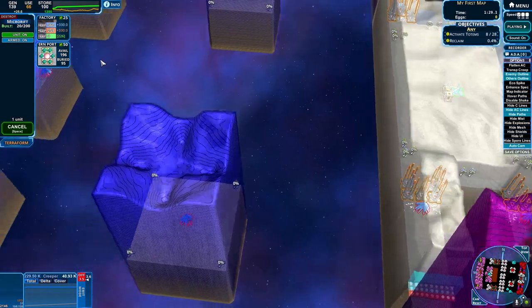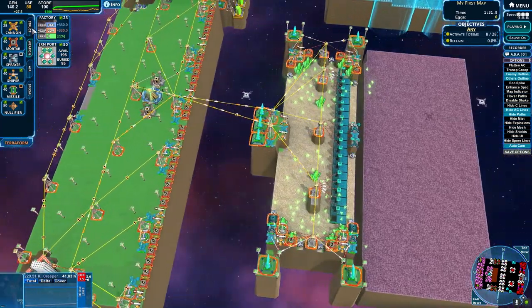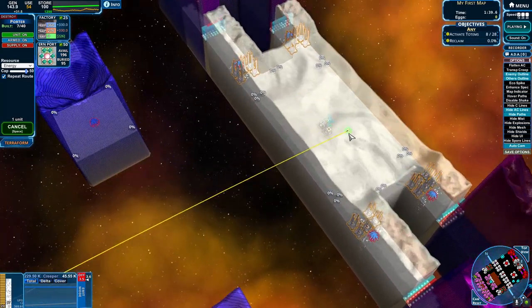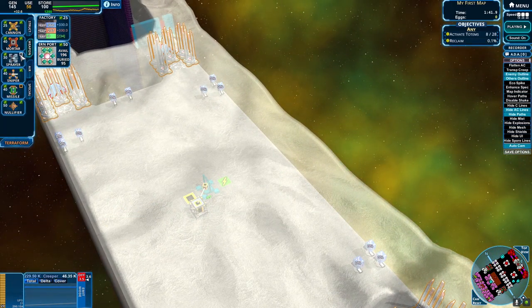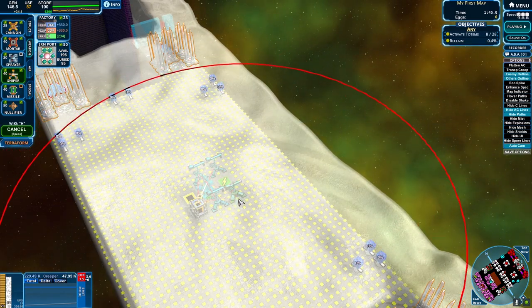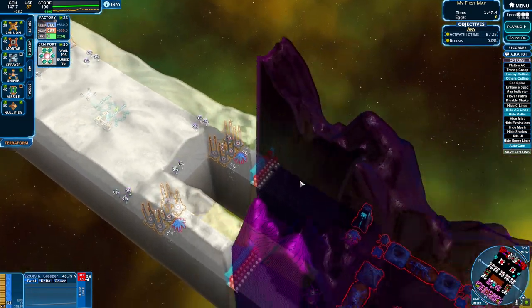I might need to get another porter or two, just sending energy over. Because if I can just get energy and a couple of snipers, we might be able to keep my baby alive. I was worried about a rogue blob or two coming and blasting it. Building four of them — that's not a good idea.